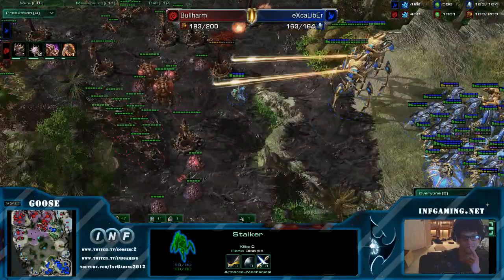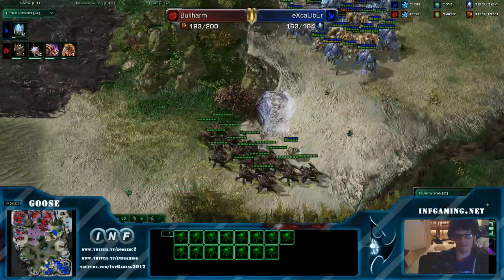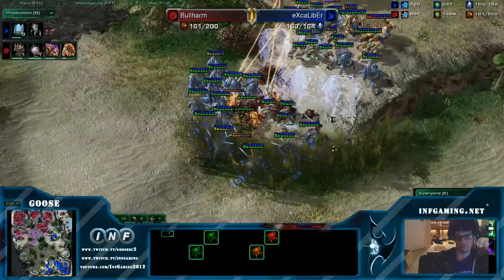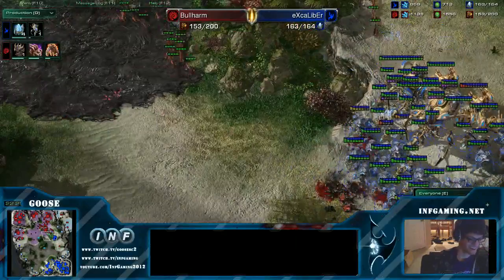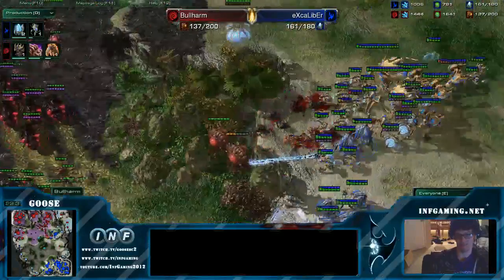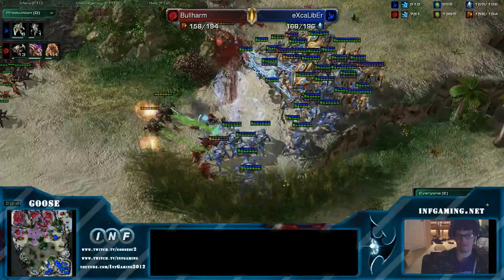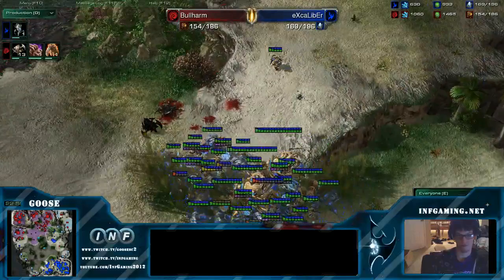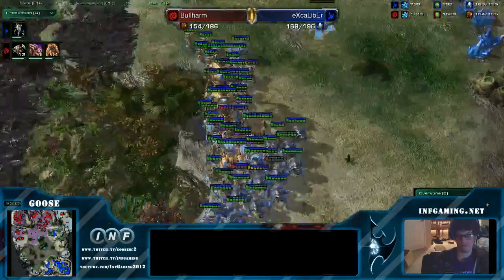Greater Spire coming out. No Corruptors though? He's got four on the way. Forcefields too — it'd be nice to send some roaches from behind. This is good, baiting out a lot of forcefields since those sentries are at very low energy. Nice forcefields — look at that, he's picking off portions of the army. Although it kind of hurt him because he lost more units. He blinked those stalkers down and then got trapped. Bullharm needs to save his supply for Brood Lords. He's got a couple Corruptors out and the Greater Spire is done.